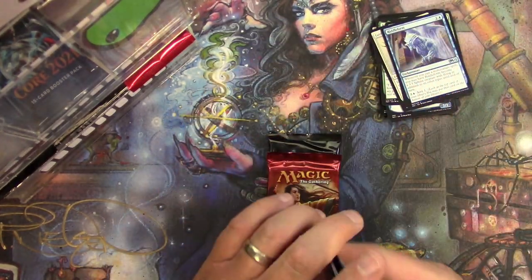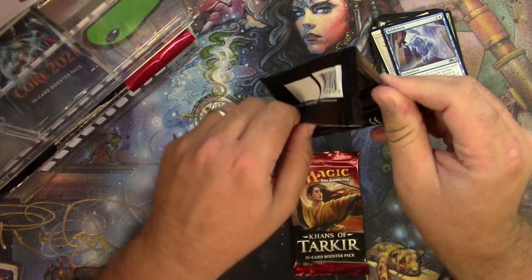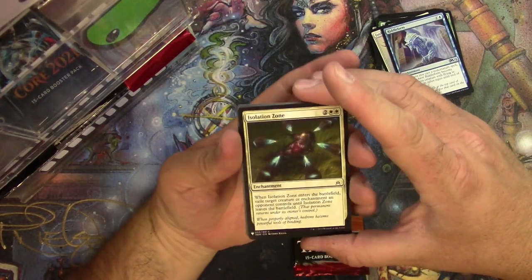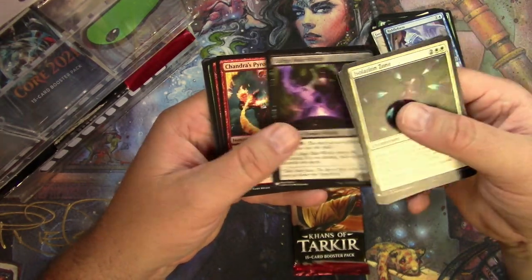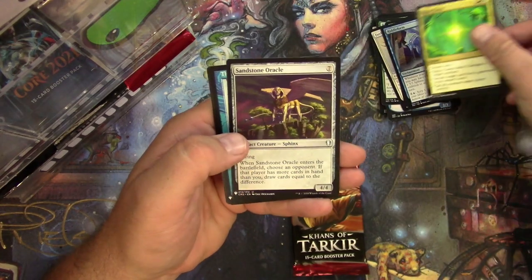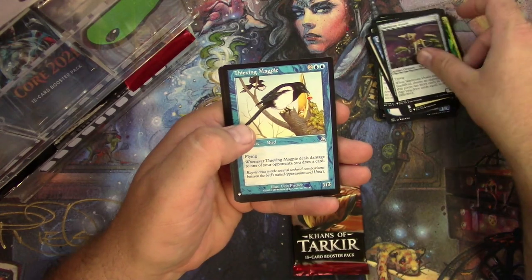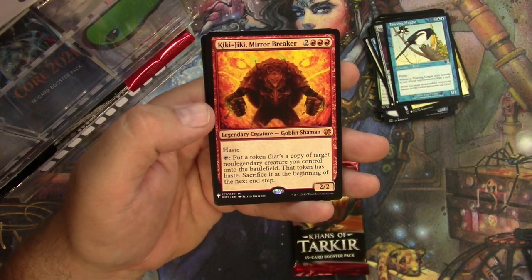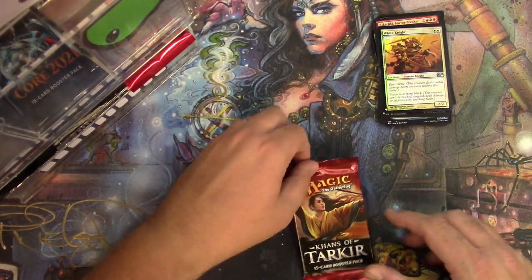Nothing much else — all right, let's do the Mystery Booster pack for Fernando first. Isolation Zone. Looking for good commons and uncommons here. Not seeing any — Naya Charm might be okay, we'll pull that one. Got a Sandstone Oracle, a Thieving Magpie — not sure if those are good or not. Hey, Kiki-Jiki, Mirror Breaker — can't go wrong with that, that's a mythic! And a foil White Knight. There you go.